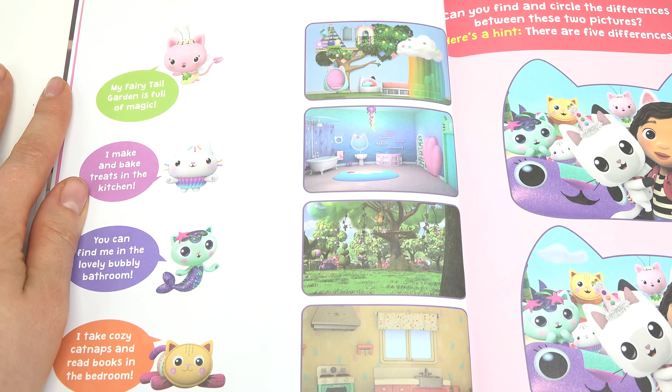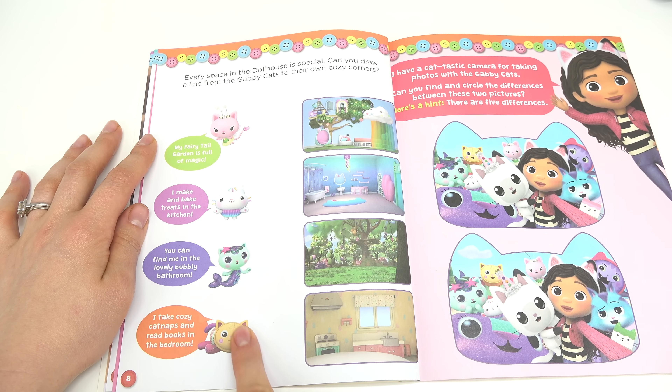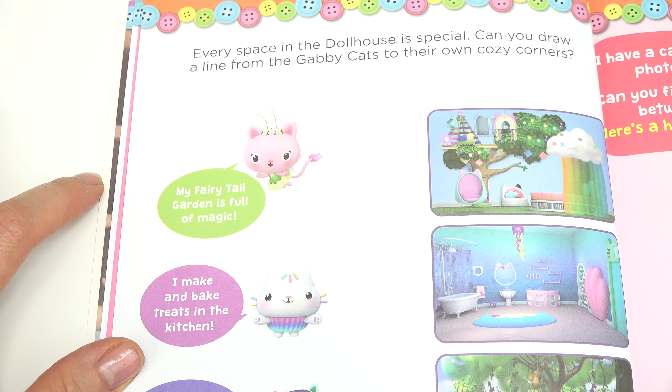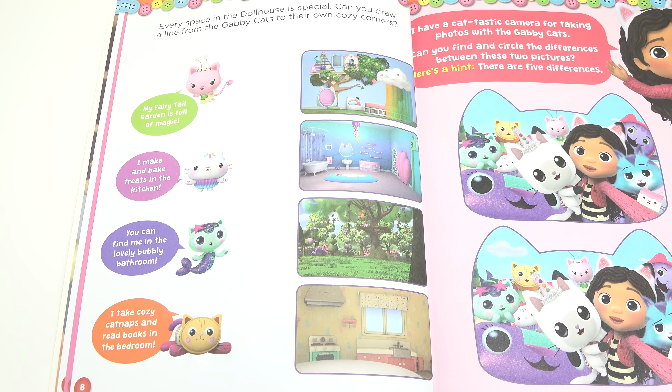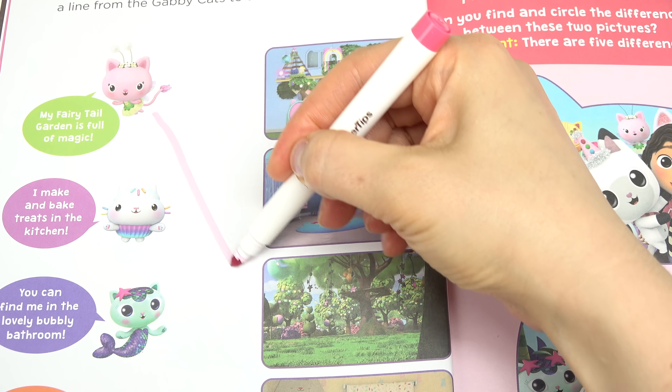Everyone needs a space in the dollhouse. We're going to have to draw a line from the cats to their cozy corners. Let's start with the fairy. My fairy tale garden is full of magic. Can we find the fairy garden? I see it — look at how beautiful it is. Let's draw a line.